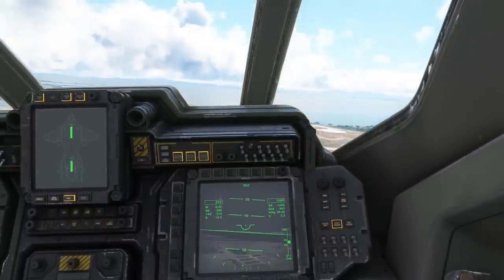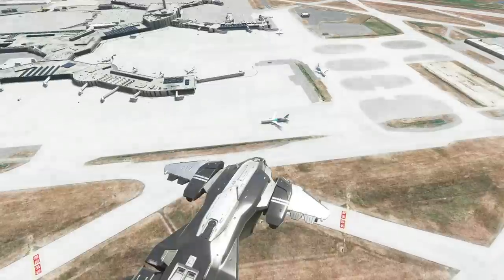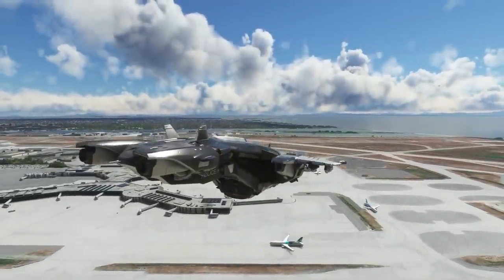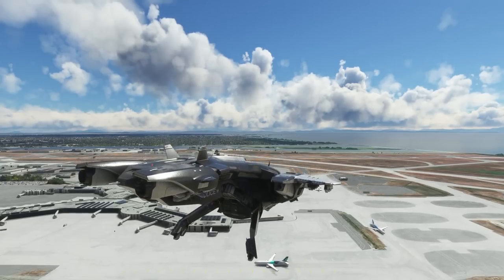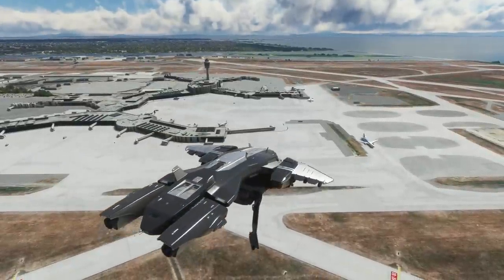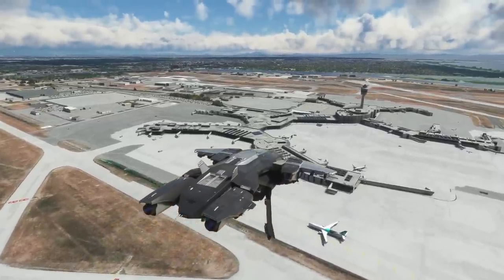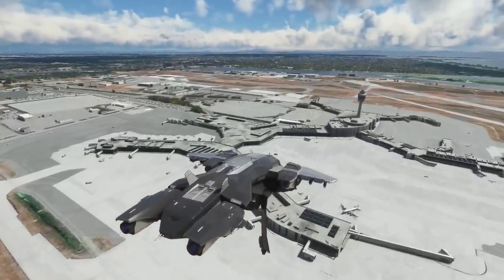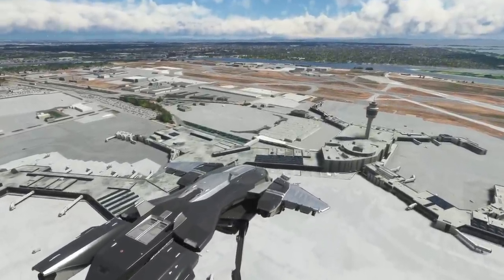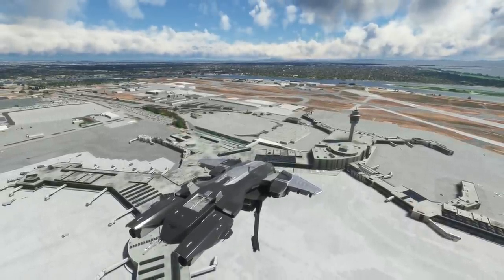We're going down too suddenly. There we go. We're still going down. That's still going down faster than I want. Gear. Now yaw is more manageable — we can go forward a little bit. By pitching down, pitching down goes forward. And going down actually requires throttle down.